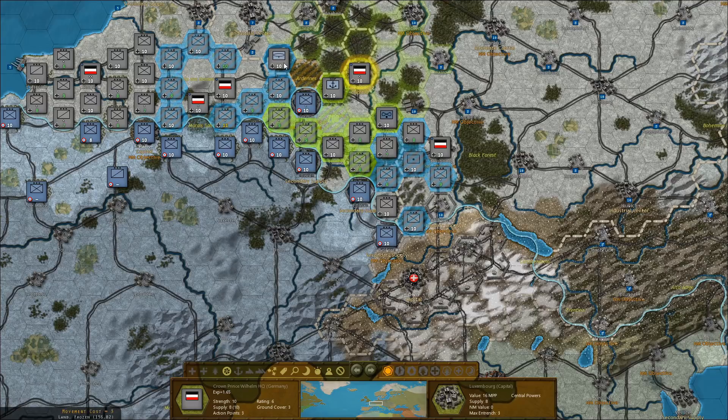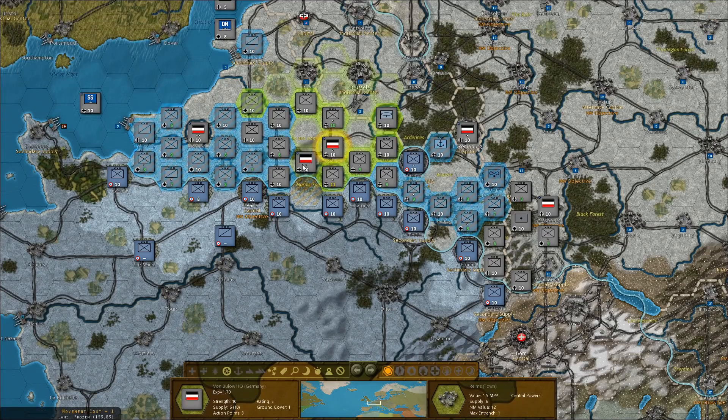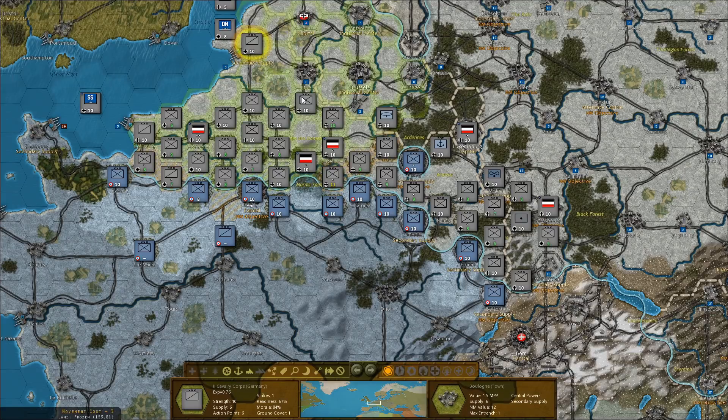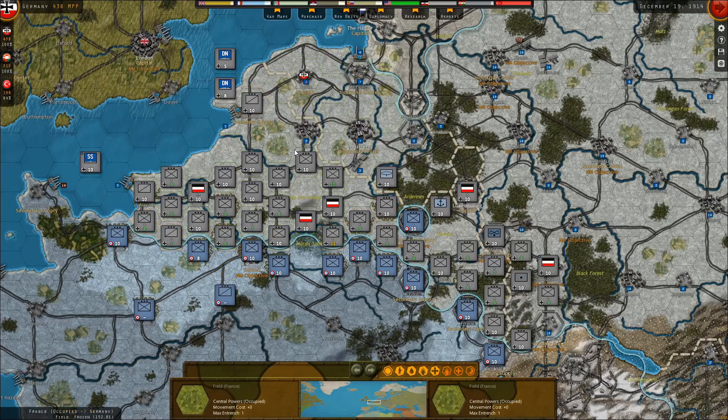The worst HQs I have are taking on the airships and stuff like that. Prince Ruprecht over here is going to pick up all these juicy units. We have exactly the number of units we need plus one — 36 total units, and each of our five HQs takes on seven. Then we have one lonely cavalry unit that has no HQ. If all goes well, I'll probably try to buy one more HQ, or maybe once we've taken Paris, I'll shift one unit to the Eastern Front so we have the perfect ratio of units to HQs.